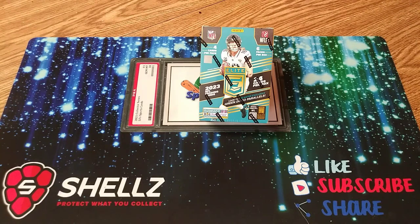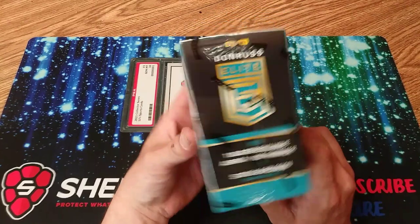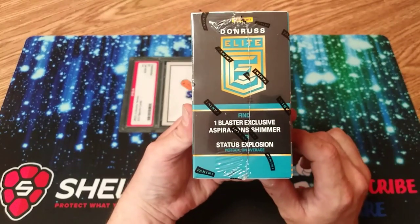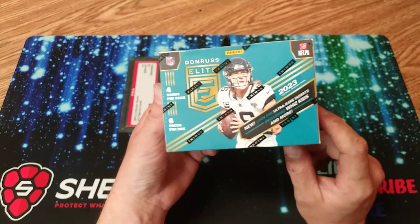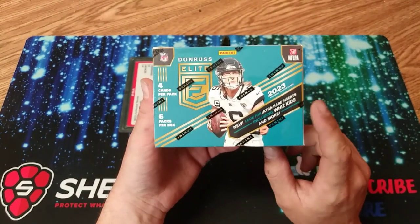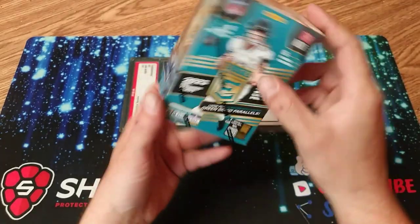We got 2023 Elite Donruss football here. 24 cards in this pack. We're going to look for the green disco parallels in the blasters. They got one blaster exclusive aspiration shimmer or a status explosion. And then they have new ultra rare inserts including WizKids. So that'd be cool if we get something.